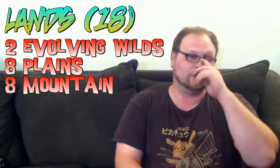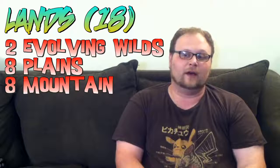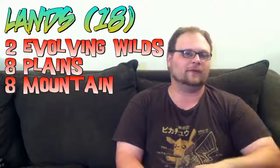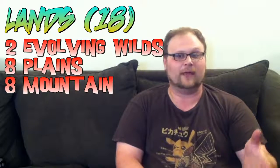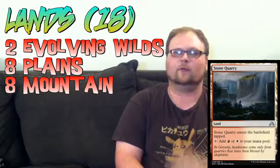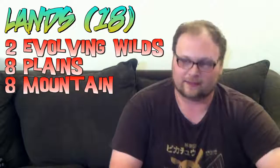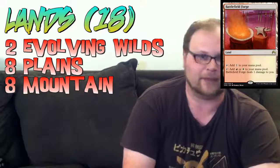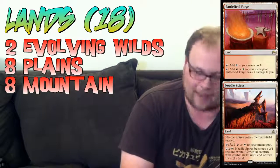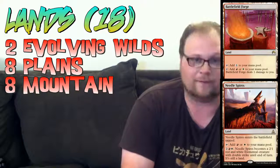There are 18 lands in the deck — that's about as low as I'd be willing to go. All you really need is two to operate. I played Evolving Wilds to help activate Delirium on Topplegeist. You could also play Swiftwater Cliffs as a two-of. The first upgrade you'd make to this deck is Battlefield Forge, and maybe a couple copies of Needle Spires instead of the Evolving Wilds. You can run off of this because all you need is one of each mana and you're fine.